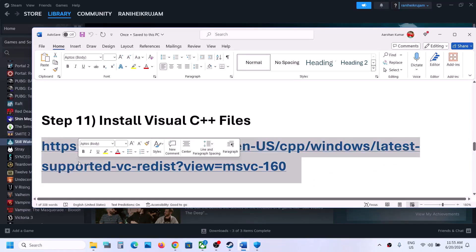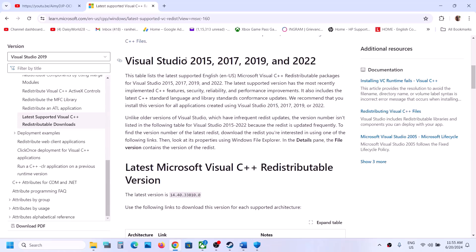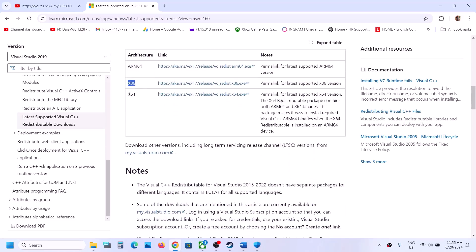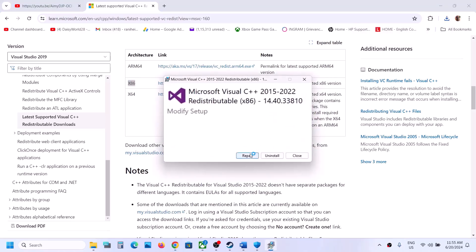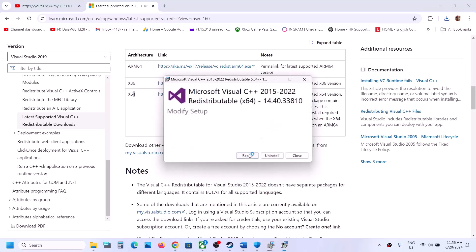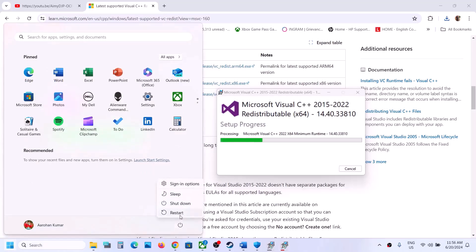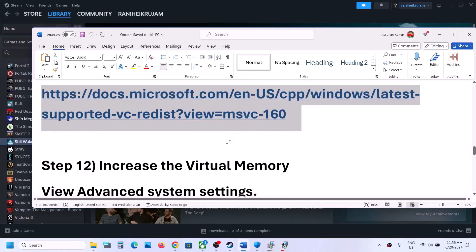The next step is to install Microsoft Visual C++ redistributable files. Copy the link provided in the video description, open it in a browser — it will take you to the Microsoft website. Download Visual Studio 2015-2022 — you need to download both the x86 and x64 versions. Run the x86 exe, click Yes to allow, and if you see Repair, click Repair; otherwise click Install. Then download and run the x64 file the same way. Once both installations are complete, restart your computer — the restart is mandatory — then launch the game and check.